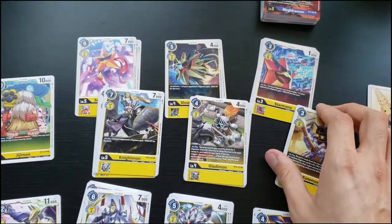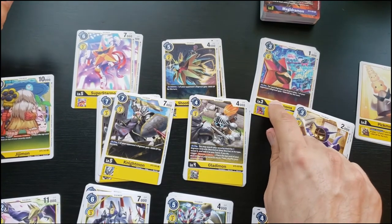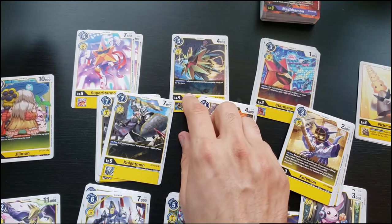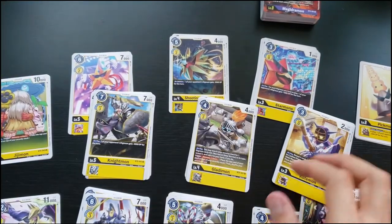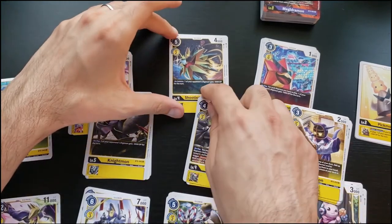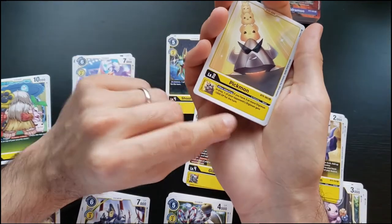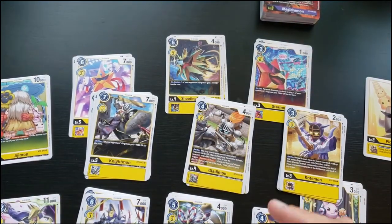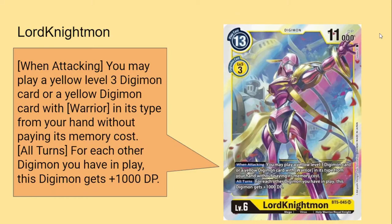There's also the Starmon line: Starmon — on play, one of your opponent's Digimon gets minus 1000 DP for the turn, costs three. Shooting Starmon: one of your opponent's Digimon gets minus 3000 DP for the turn. Super Starmon is a vanilla. The Heaven's Yellow starter deck has a lot of cards that weaken opponent Digimon, and the Starmon line feeds that. Pickmon: if you have three or more Digimon in play, one of your opponent's Digimon gets minus 1000 DP when attacking. These are all Warriors and help draw each other, but many point toward Lord Knightmon, which I don't have.